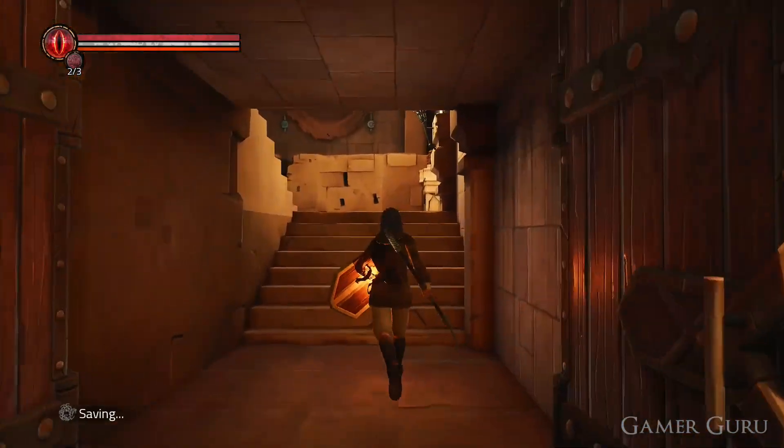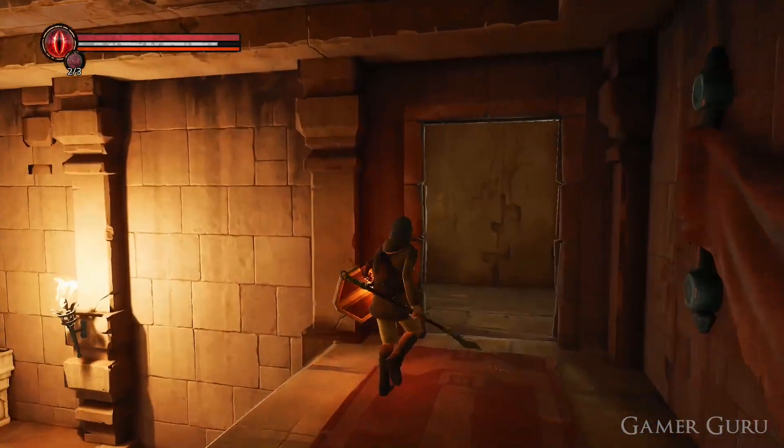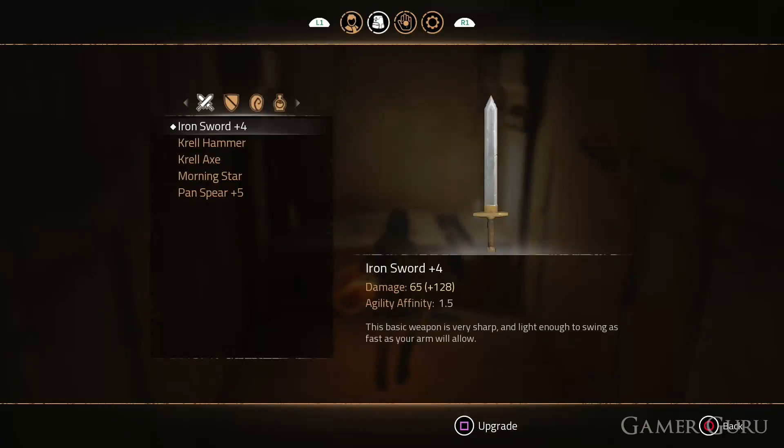After going through this door, once we get to the top of the stairs, instead of going to the right, if we go into this small room on the left hand side we'll be able to see the Krell version of whichever our starting weapon was. For me it's going to be the sword because I started with the sword class.